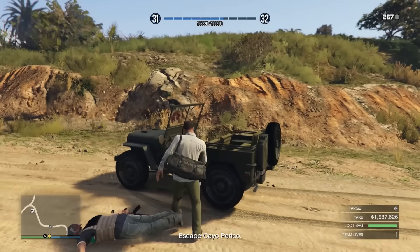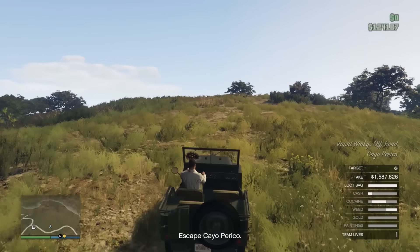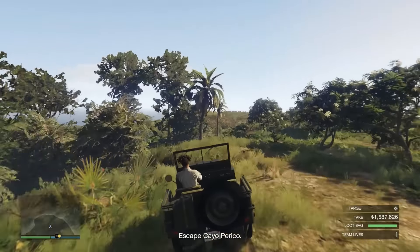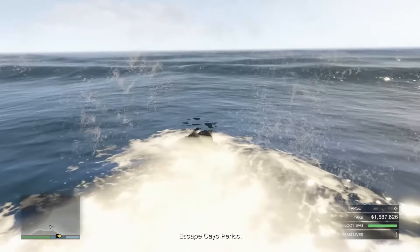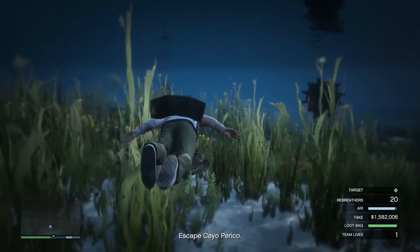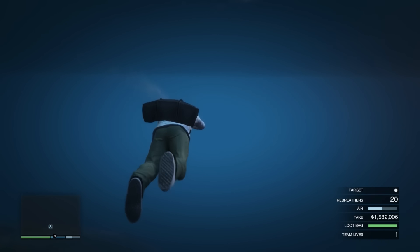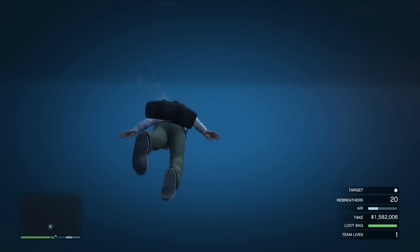Basically we're done — steal his car or use the bike, drive up and all the way to the end of this peninsula, drive off into the water, jump out, and then swim as far away from the island as possible. Put your rebreather on again and just keep swimming. Once we get far enough away, it says 'Escape Cayo Perico' and that's disappeared from the bottom of the screen, so we're done. Now we just wait for the cutscene to pop up.